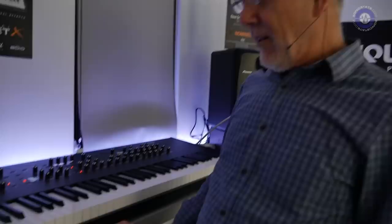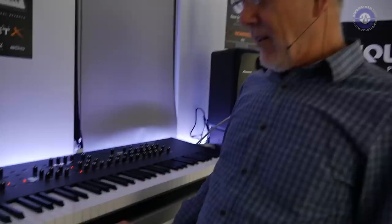So the Prophet XL — we've reviewed the Prophet X and we've seen it, but you've got the XL here. It's exactly the same as the X except it has 76 notes and a weighted keyboard. We didn't go with a full hammer-action keyboard because it's still a synth and we didn't want it to be just for pianos, but it's more piano-like for when you want more notes and want to play piano.